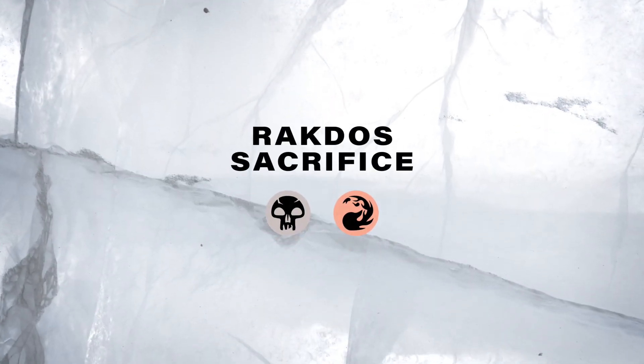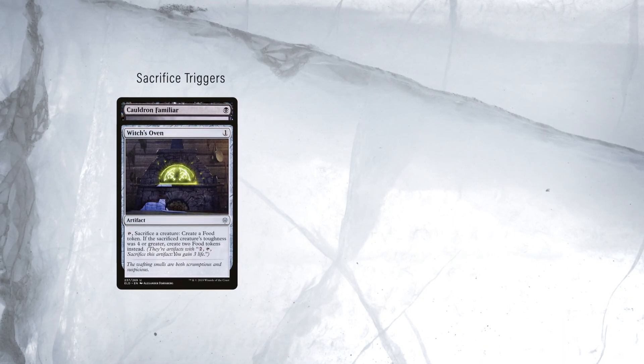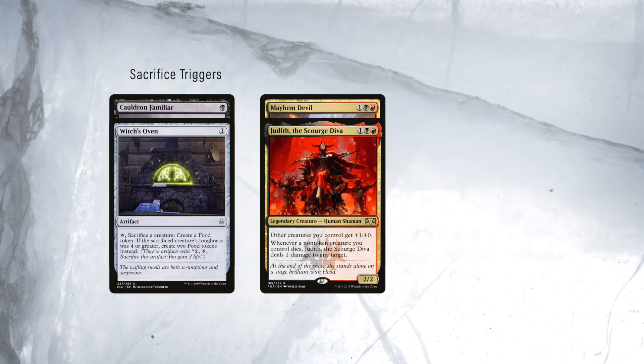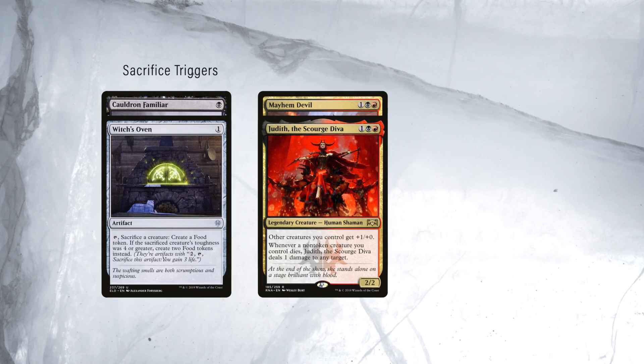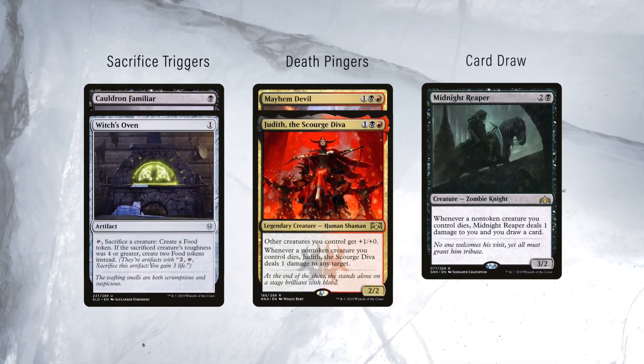In current Standard, Rakdos Sacrifice could be an up-to-date take on the archetype. Cauldron Familiar with Witch's Oven provide sacrifice triggers for Mayhem Devil and Judith the Scourge Diva, who turn the loop into extra damage, all while Midnight Reaper keeps your hand full by drawing you cards.